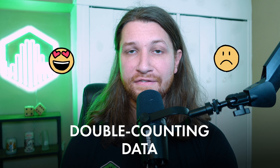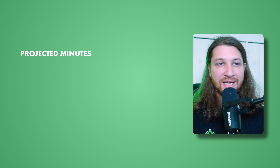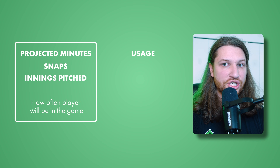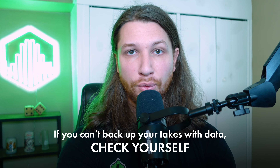Hitting the lock or exclude button on a player might leave you massively over or under-leveraged on that player, even if you're directionally right. Bumping up player projections based on who you like might be double-counting data already factored into your projections. When looking for data-driven reasons to play or fade a player, look for stats indicating playing time — projected minutes, snaps, innings pitched — and stats indicating opportunity once in the game, like usage, target share, and strikeout rates. If you can't back up your takes with data, it's probably a good time to check yourself.